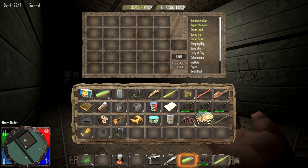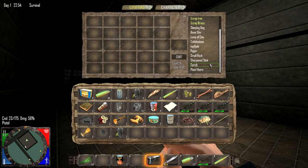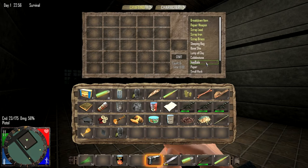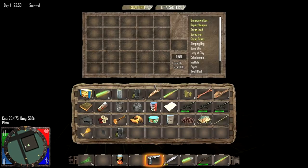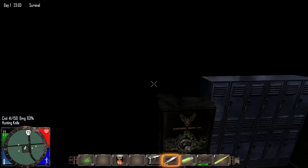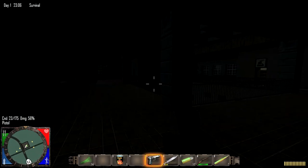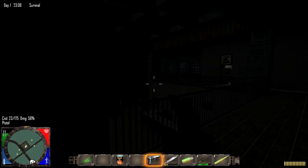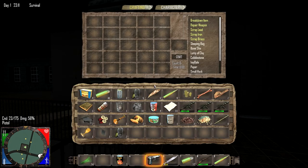I see some zombies out there — I think those are zombies. Oh, that's a deer. That's a deer — we're safe. We need to go get some stuff because I don't have anything. We need to find an axe somewhere and get some wood. I have a gardening hoe, I can dig up some dirt, but we need some wood — we need an axe. Where are you? I'm crafting torches. Oh, that's actually quite useful.